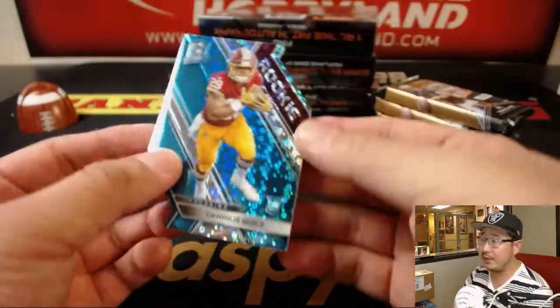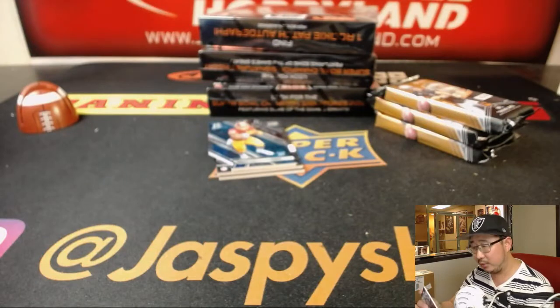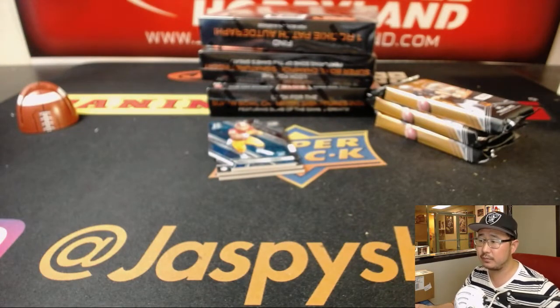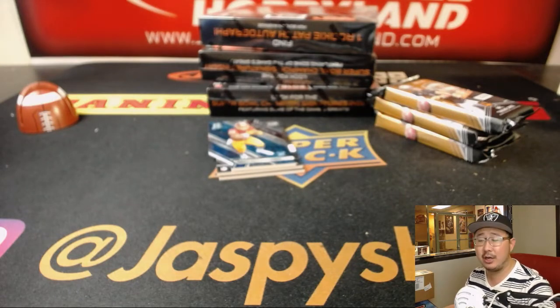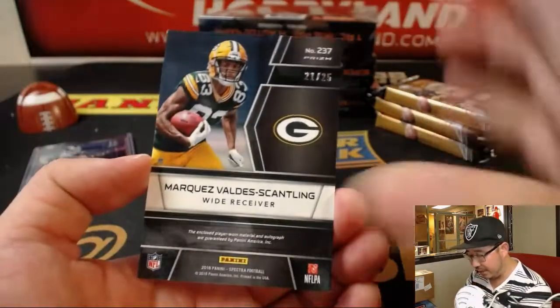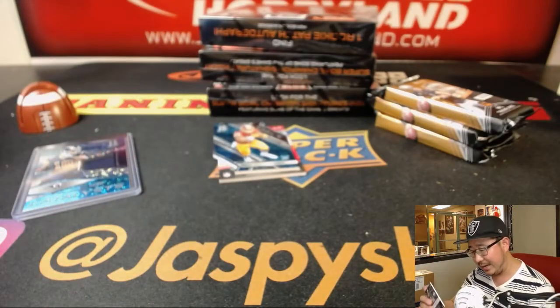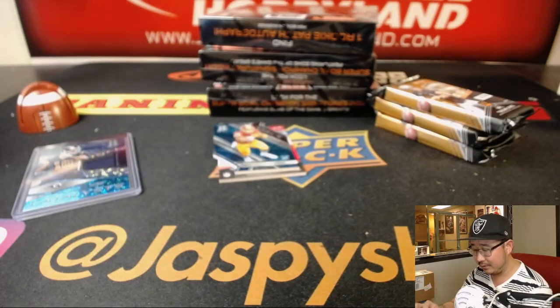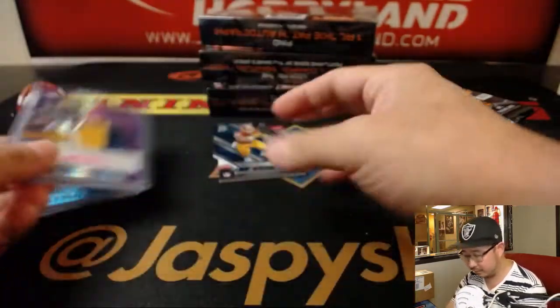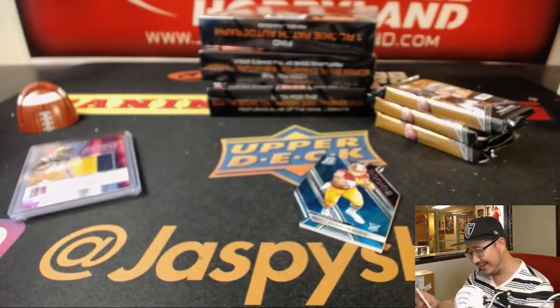We're going to lead off with little Darius Geis covering up some hits. We've got Cooper Kupp, Catalyst's Relic — 1999, that's Prince. Cooper Kupp is getting a lot of red zone looks. On this side, we've got Marquez Valdes-Scantling, 21 out of 25, Rookie Patch Autographs, two-color patch, and neon pink ink. Behind poor Darius Geis is Kareem Hunt, Catalyst's Relic — nice patch, neon pink.